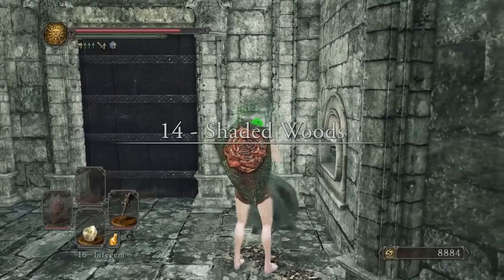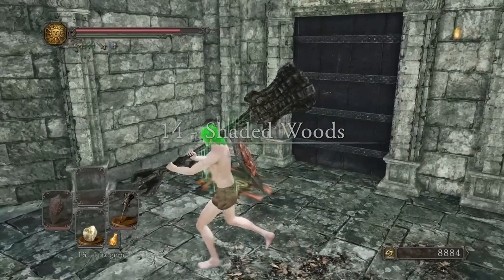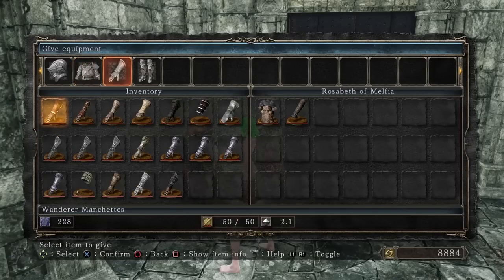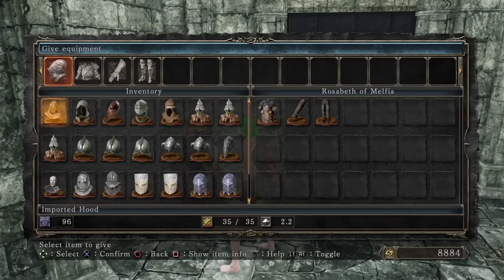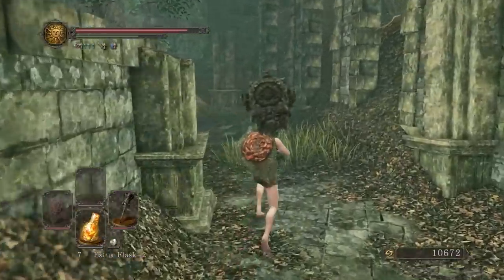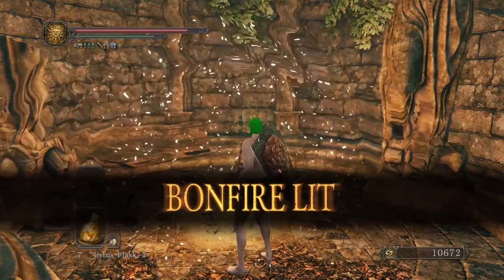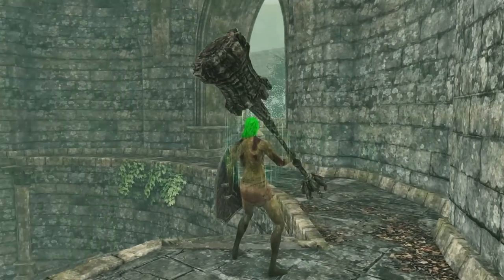Next up, we have the Shaded Woods. Technically this area begins just outside of Majula, with Rosabeth — a character you need to un-petrify to progress forwards. She has a fun mechanic where you can give her any armor you want from your inventory and she will wear it, but she won't give it back, so be careful. It splits at the main bonfire, with two directions going to Drangleic Castle and Aldia's Keep, while the third leads to the Shaded Ruins that takes you to Brightstone Cove Tseldora. That's the path I'm mainly judging, as the other two don't have much going for them.